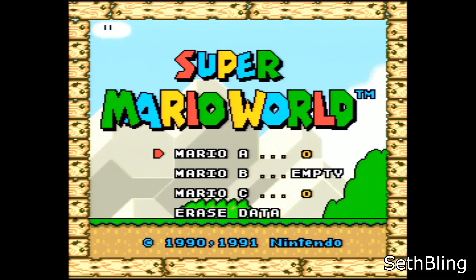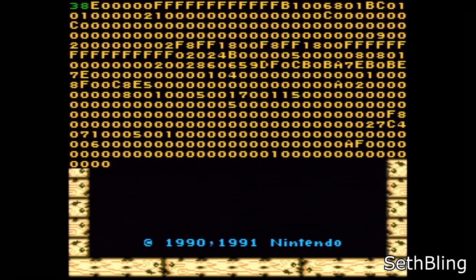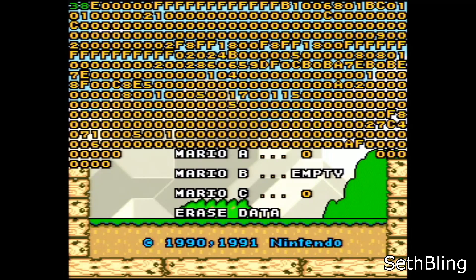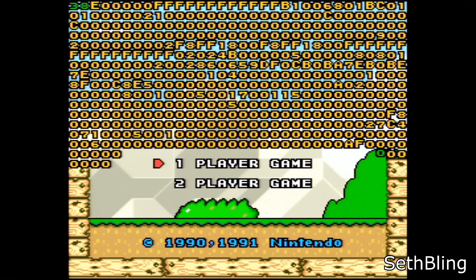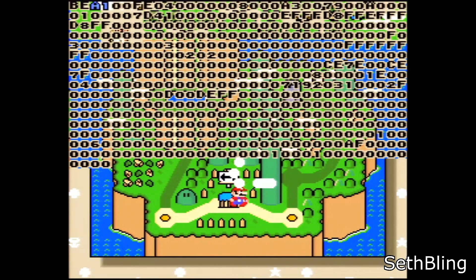Loading up the hex editor is very easy. Just insert your jailbroken cartridge, turn on your console, and load save file C. This will load a glitchy overworld and then immediately kick you back to the title screen. The hex editor is now active. At this point, load a different save file and you're good to go. From here, there's a lot of interesting things you can do.